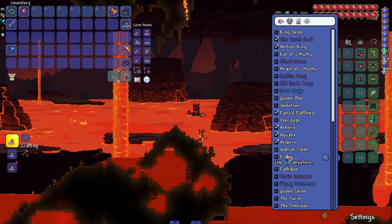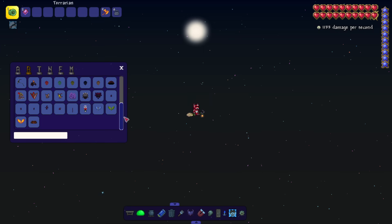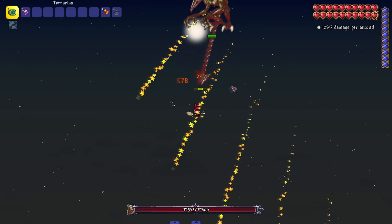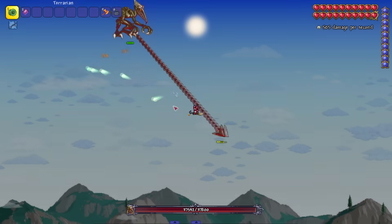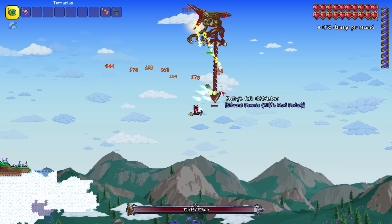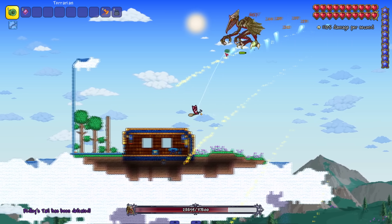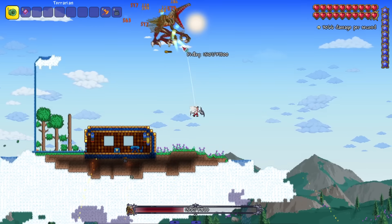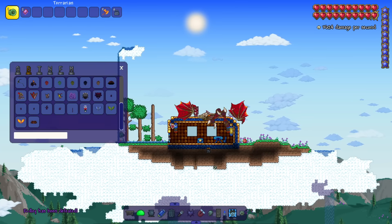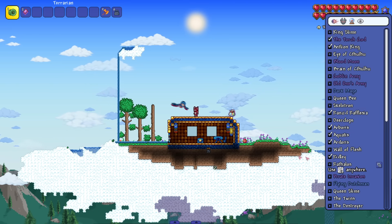After the Wall of Flesh we get Ridley — literally a Metroid boss. This is when the gaming references start coming in. We fight it in space — that's literally the sprite from whatever Metroid game it's from. It's got a tail that shoots little fireballs. If you kill the tail it's basically gone for the rest of the fight — it's pretty much a whole separate boss. Very simplistic fight but I still like the sprite.